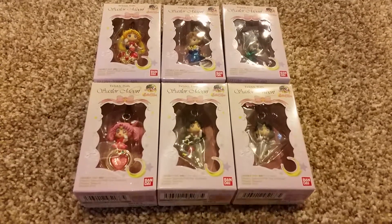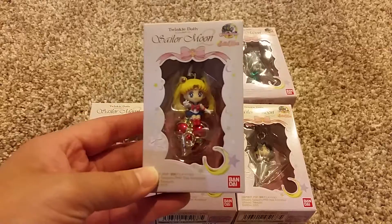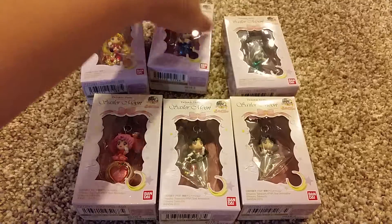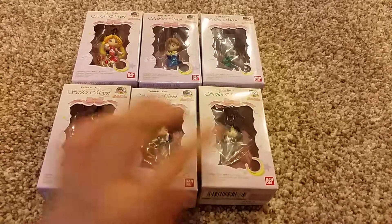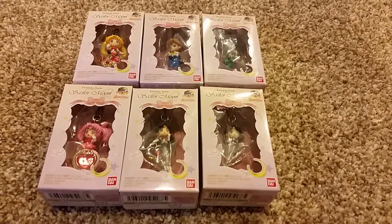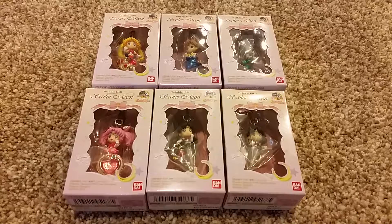The other Sailor Moon things I have are this Twinkle Dolly — I think this is version two. So this is Sailor Moon, Sailor Uranus, Sailor Neptune, and Saturn. I didn't get the first one because I had a lot of the inner scouts already, so I decided not to get those but I got the second one.